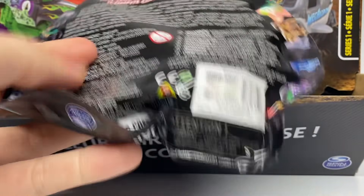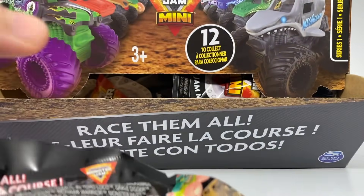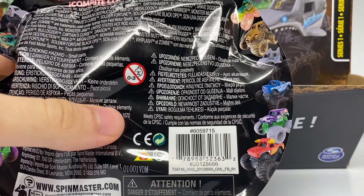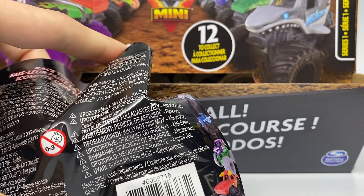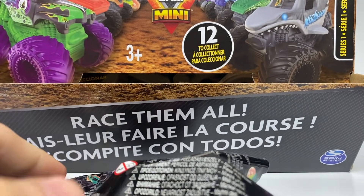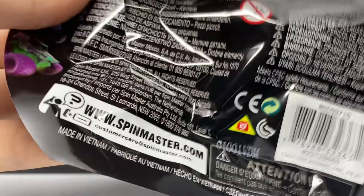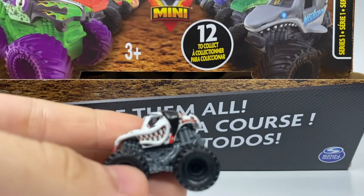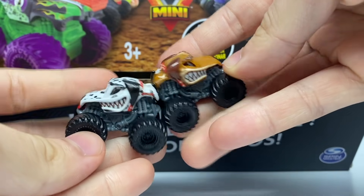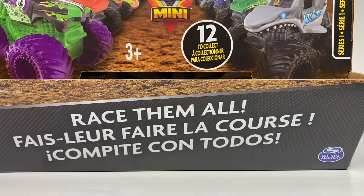Number 69 again is Monster Mutt — won't open that one, I'll save it. Number 66, Dragon — won't open that either. Number 65 is Dalmatian, which we haven't opened yet. Here is the Monster Mutt Dalmatian — and as you can see, the castings are different from the two Monster Mutt trucks. There are two Dalmatians per case.